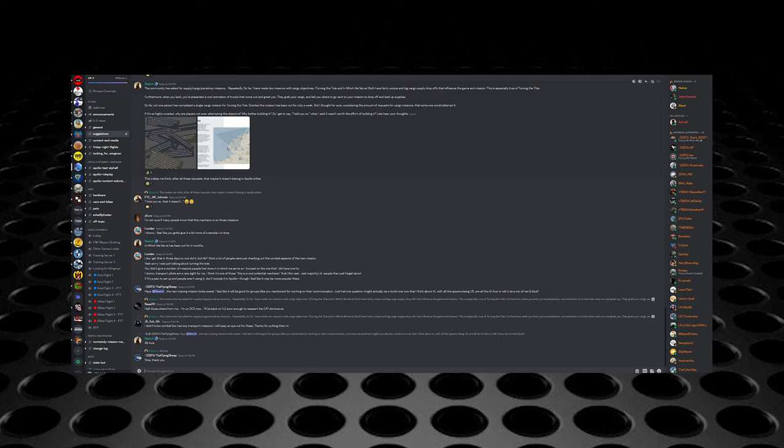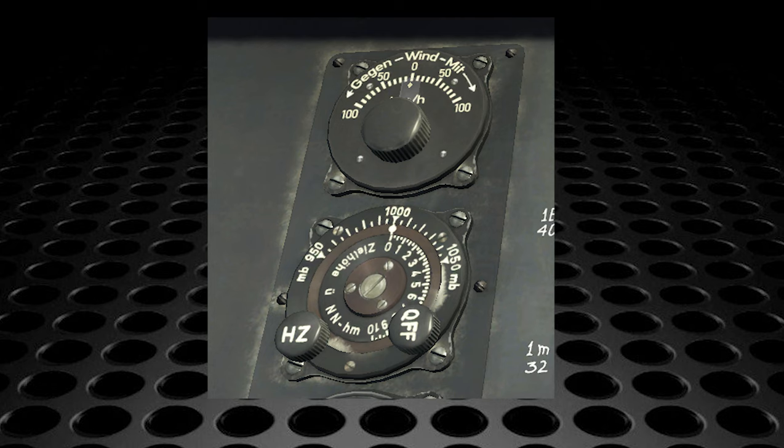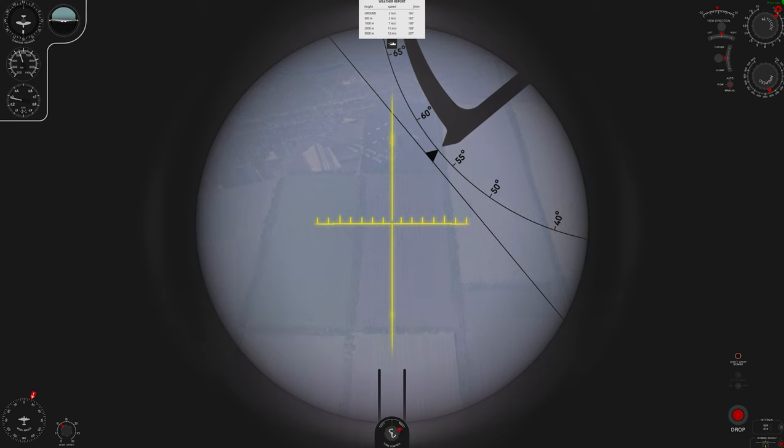I saw somebody post that it's not that important to factor target elevation into your bomb site altitude setting — you're smoking crack. There's a reason you have a target elevation input for the BZA periscope; it matters, and it also needs to be accounted for on the bomb site target elevation dial when you're level bombing. If the target elevation is 250 meters and you don't have that dialed in, your elevation is 250 meters off. It's that simple. Level bombing is hard enough, especially in the 234 — no need to hurt yourself with incorrect target elevation input.